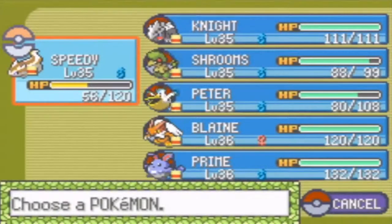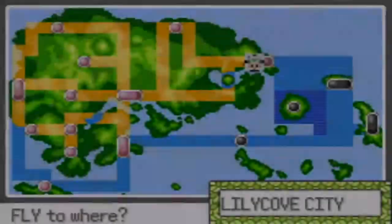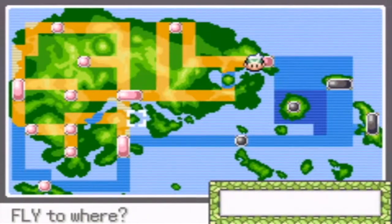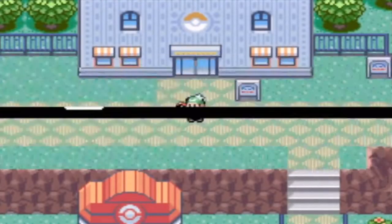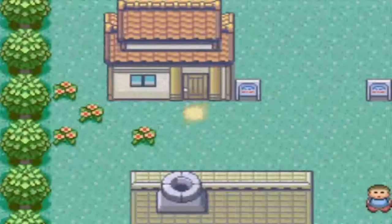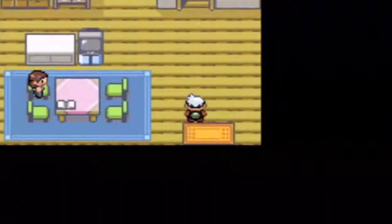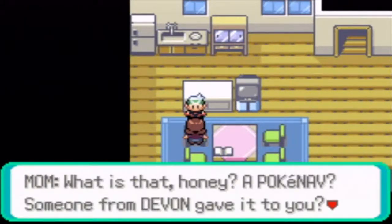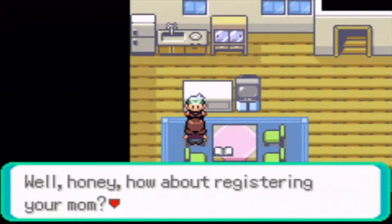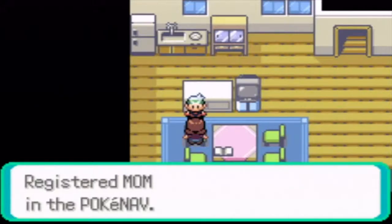I forgot to do this for the past three or four parts - now that I have the Fortree City Gym Badge, I'm gonna fly all the way back home to Littleroot, because there's an item I'm gonna get from my mom. Back at Littleroot Town, I talk to my mom - she says 'Oh, is that a Gym Badge from dad? Here's something from mom.' It's a Pokedex registered contact. She also registers herself in the Pokedex. Cool.